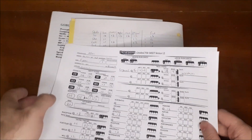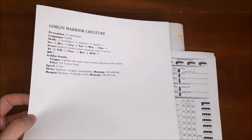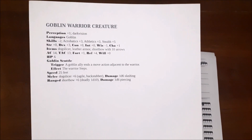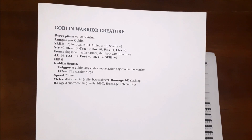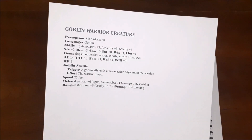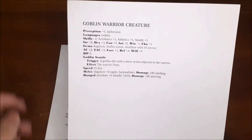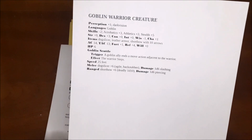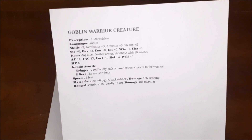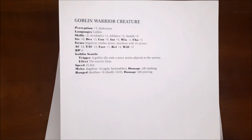Now let's look at the goblin. The Pathfinder second edition playtest didn't have a physical bestiary release, so I looked at the PDF I downloaded. The goblin I'm choosing is the Goblin Warrior. There is a tougher version — something like a Goblin Soldier — but for this test we use the base version. The Goblin Warrior is a creature level zero, similar to the first edition Pathfinder goblin in concept, though these guys actually have a much higher attack bonus.